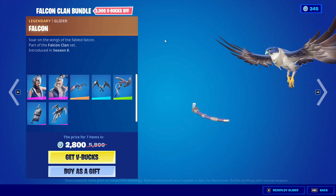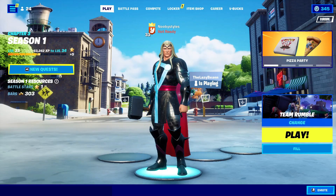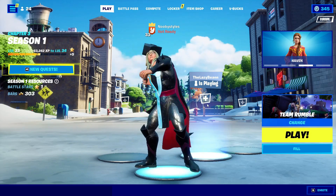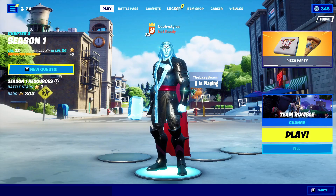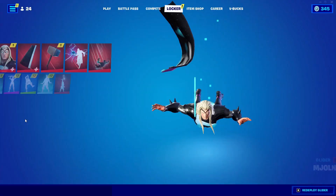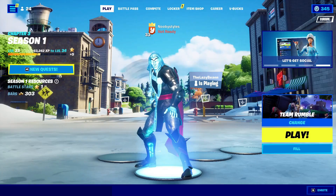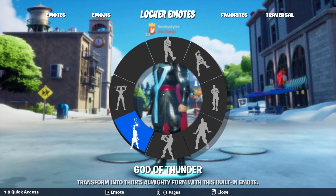After that, back out and go into Play. In Play, go into Emotes and do any emote you like — it doesn't really matter what you do. After you've done that, go into Locker, go into Gliders, and double-click on the glider you already equipped. Then go back to Play, go into Emotes, and do the same emote again.